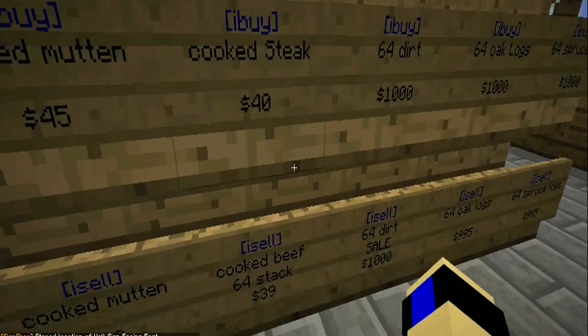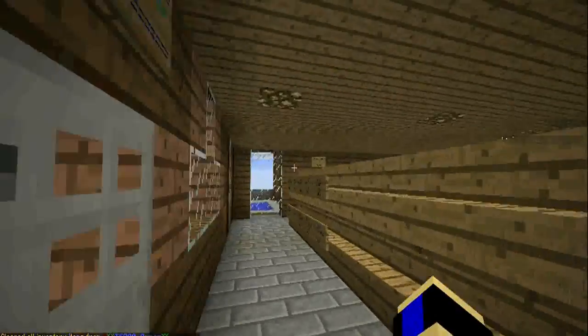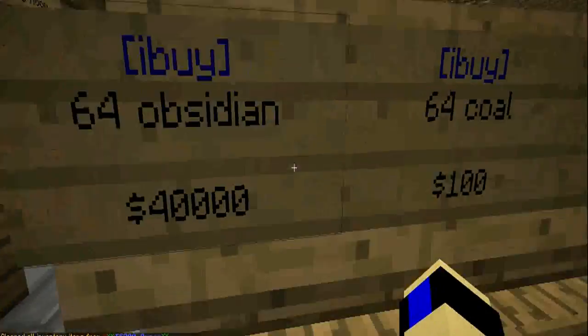Let's say you want to buy cooked steaks — you click this. You want to sell cooked steaks, you press that. It all depends on the amount of money you have. Moving over here, there's some more items.